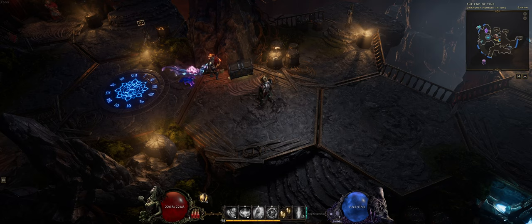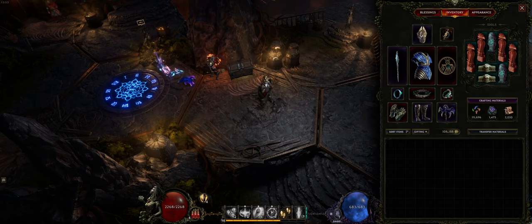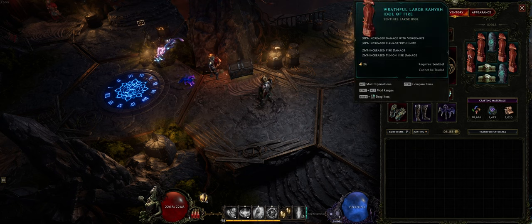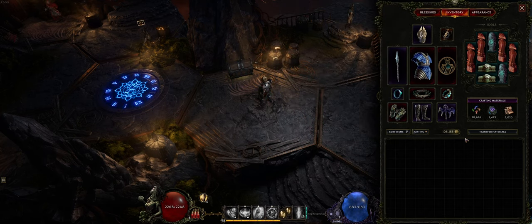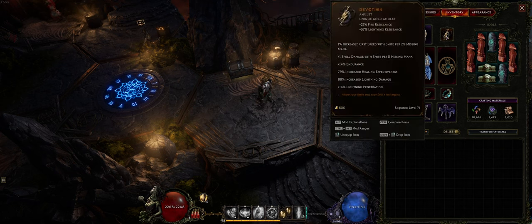This build is much easier to gear for and isn't as gear dependent, because all you need is the Devotion Amulet. You can see on my loadout I've got a few legendaries, but the most important thing for this build is the Devotion Amulet. If you can also find the Large Raya Idol which gives you increased damage for Smite, that would also be very helpful. But the most important thing to get this build started is to get the Devotion Amulet.